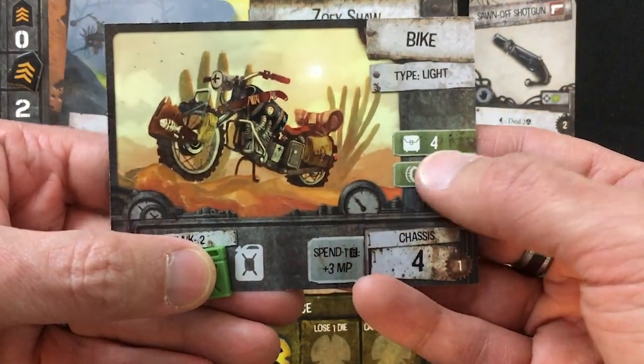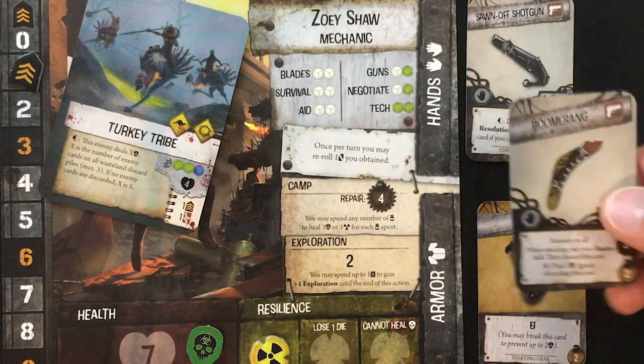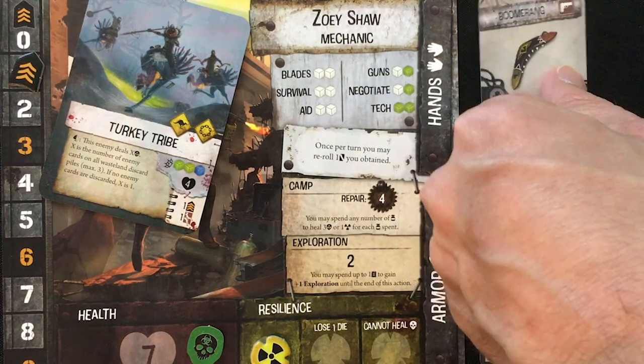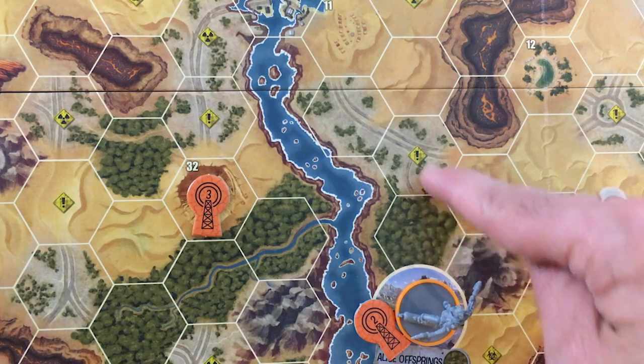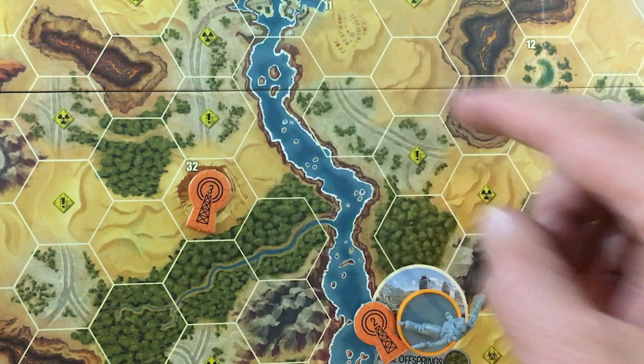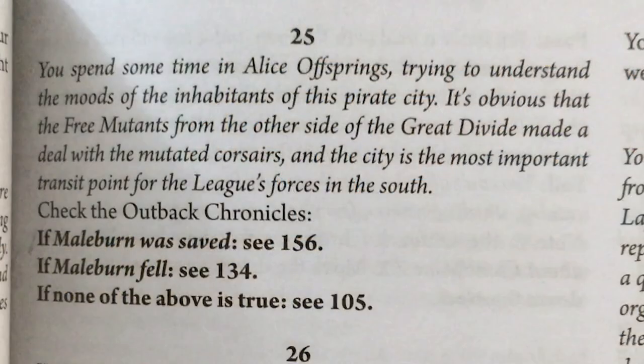I can go into my bike, which can hold up to four gear cards, and switch out my shotgun for the boomerang basically at any time, except when you move you have to pick before you start moving. But actually, I don't even have any ammo, so clearly I'm going to put the boomerang there for now. Now I'm in Alice Offspring. Wow, that is a long trek around to get to the next spot. Let's see what plot point two has to offer. I might do a city action before I drive next turn — my time's coming back.